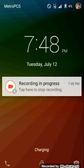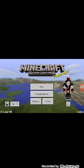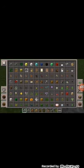Hey guys, I'm gonna show you how to make a redstone door. This is gonna be very simple. All you need is any block of your choice, 64 blocks of your choice, an iron door, and detector rails.